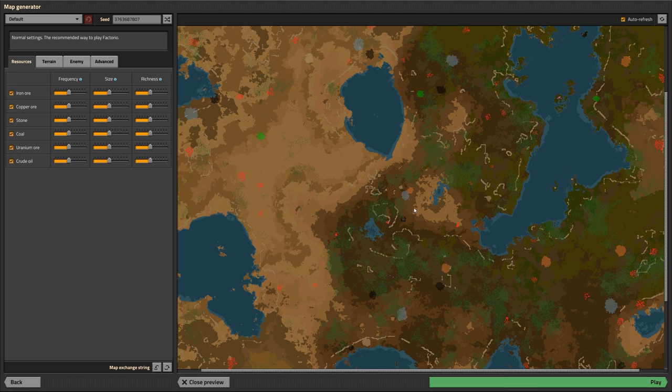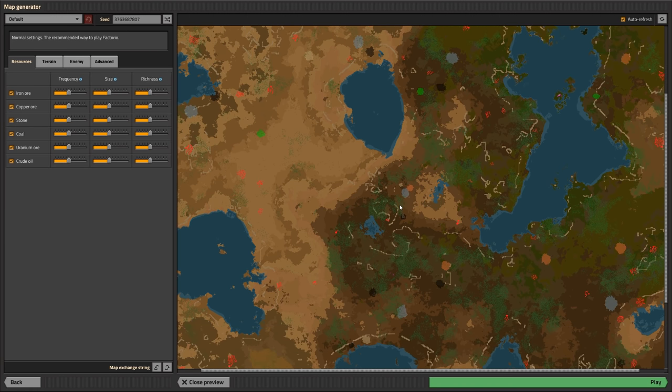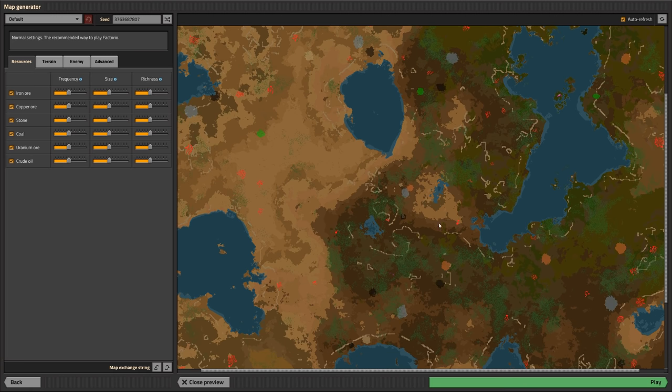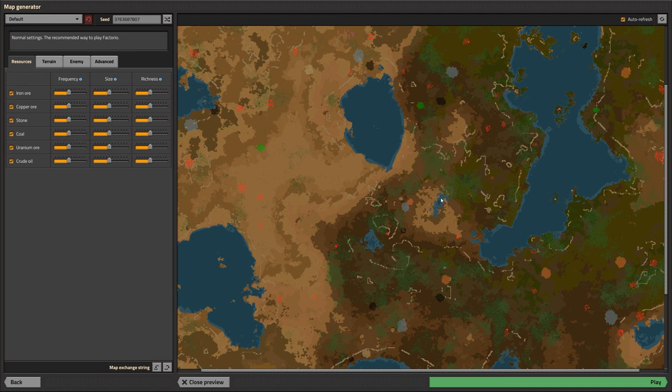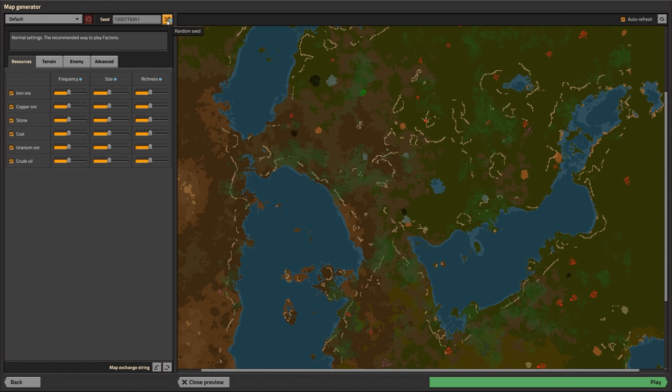We're going into the preview mode where you can see what the map looks like. You can regenerate it a few times to get something to your liking. Here towards the center is where you're going to start. You'll always have water close by, and you'll always have coal, iron, stone, and copper. I'm looking for something that doesn't have cliffs running right through my resource patches. This looks pretty good because all the resources are close to each other and we have a lot of room before we start running into cliffs.